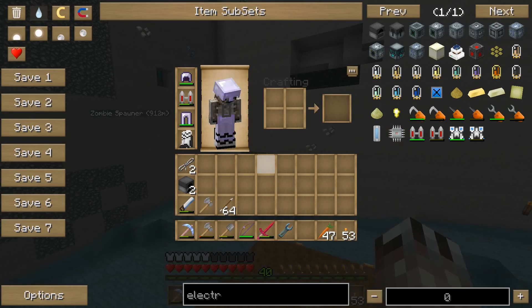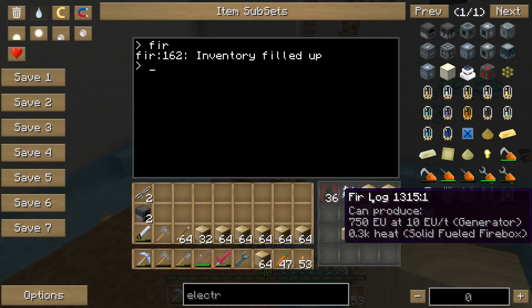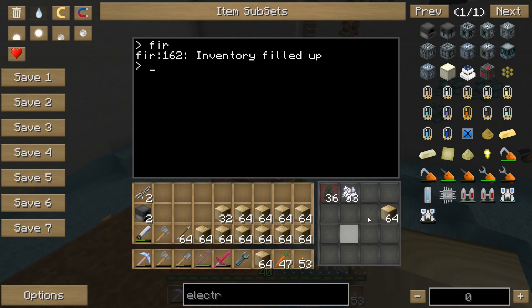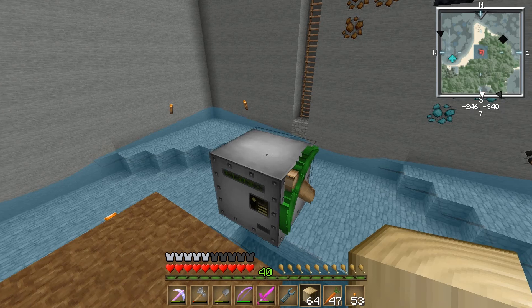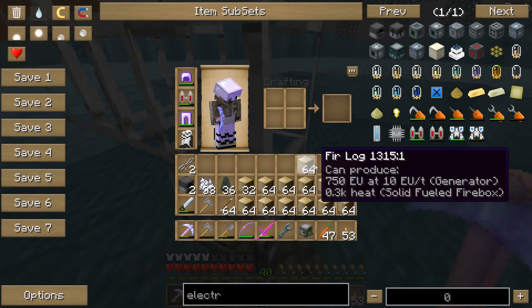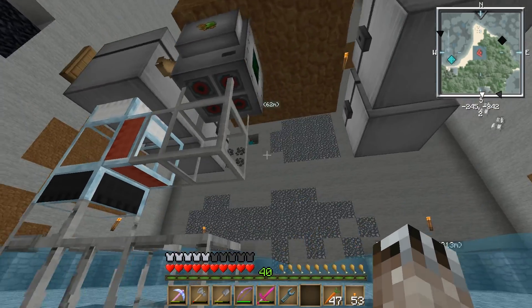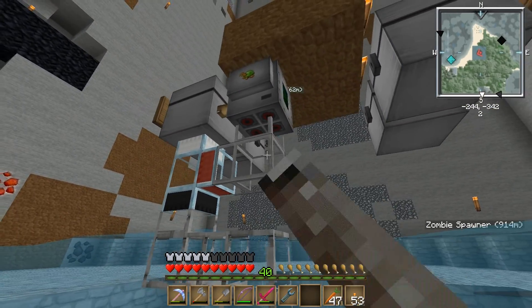I want to show you this thing running. First I need to empty its inventory because it's not going to run right now - its inventory is full. What you do with this script is you just stick it right there, underneath.